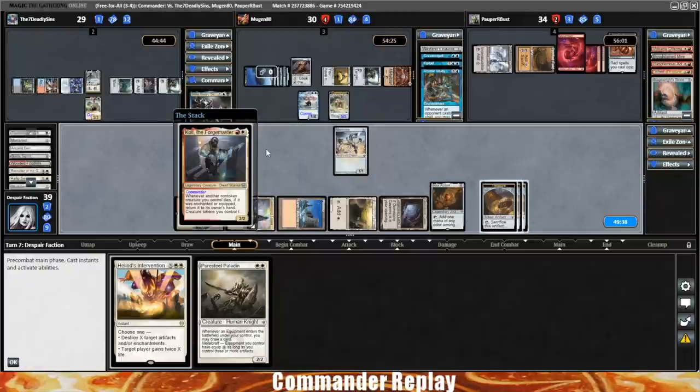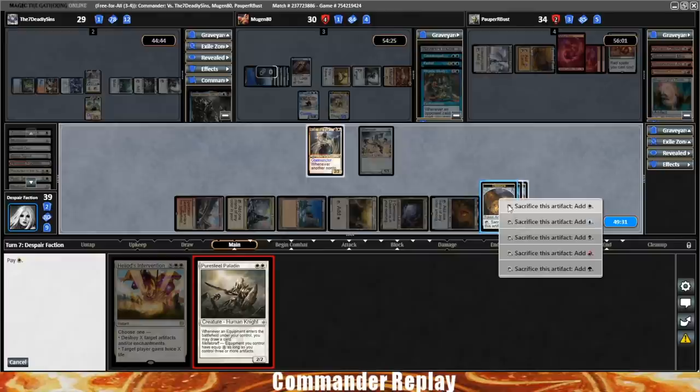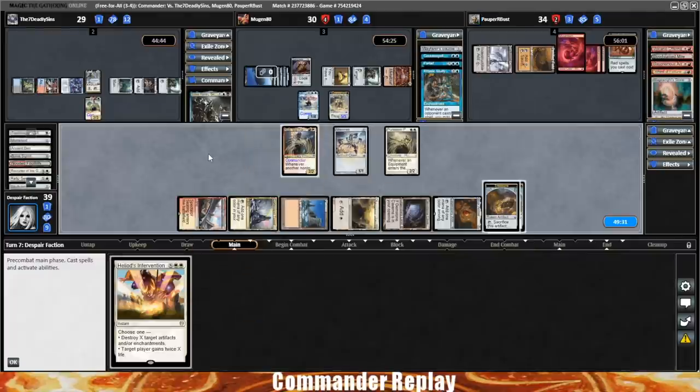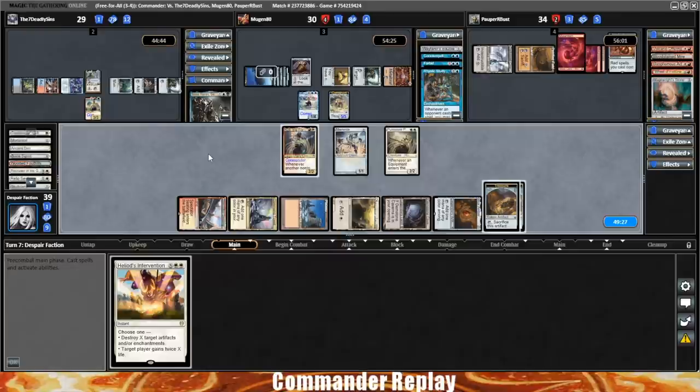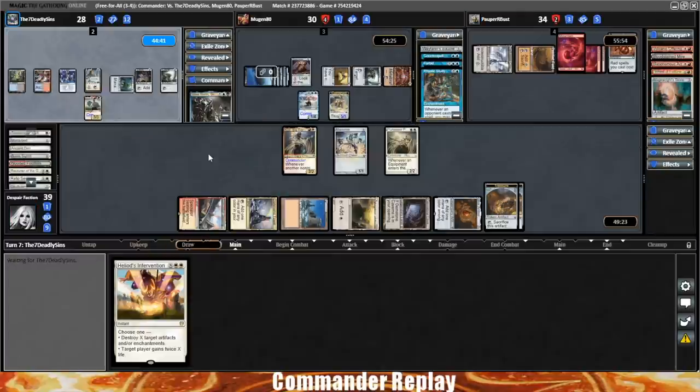Opponent's gonna mill a card — mills a Rhystic Study, very nice. I think we just kinda tap out and go for it. That way we're ready to do whatever we need to do next turn — kinda going on the gamble that everyone's low on cards, hopefully not too much removal or too many combo pieces. Mana Vault trigger for opponent. He is playing Mono Red Control, so maybe we're just going face first into another board wipe.